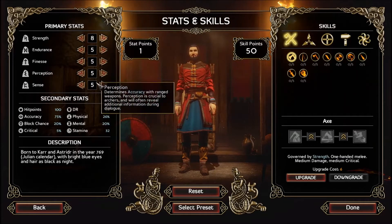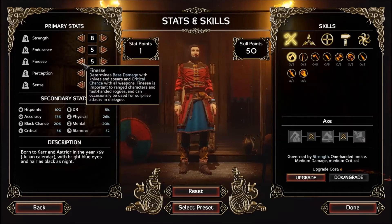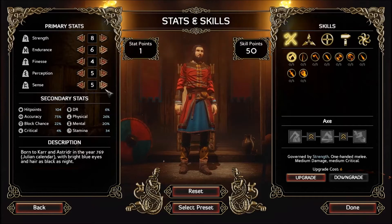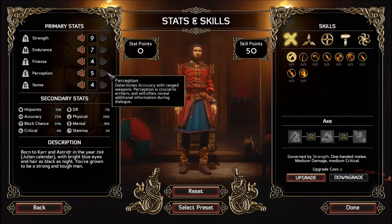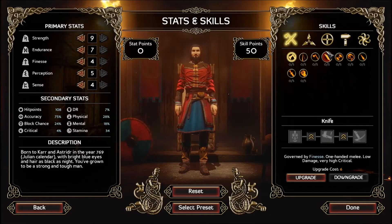I don't remember how we built him last time. Persuasion — well, we are the leader. We don't want to be a total idiot. Let's go four there. I can bump one of these up to six, or I can bump our strength up to nine. I kind of like that — or I could go seven there. Yeah, we'll be a warrior type. And then we have skill points, so we basically need to decide what sorts of weapons we want to use.